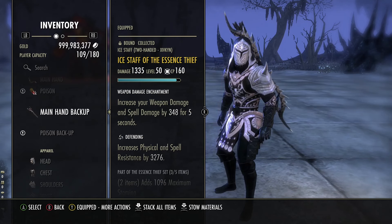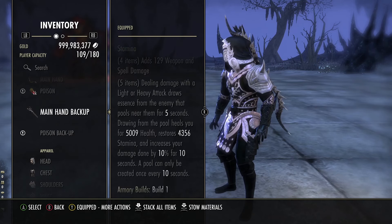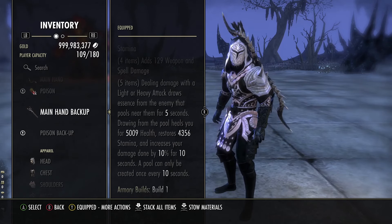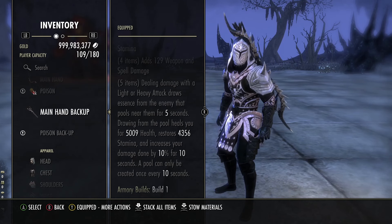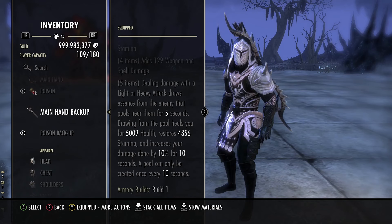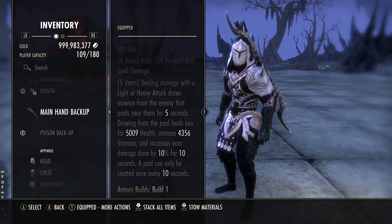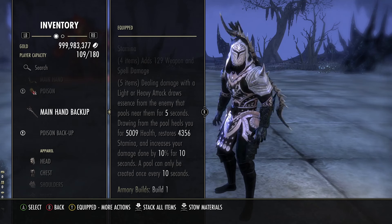Essence Thief has a Berserker enchant with a Defending piece. Scrolling down, you get health, stamina, and the best part — you increase your damage by a flat 10%. In this game, 10% is extremely strong and gives you insane stats. Not only do you have an extra burst heal now, it also gives you your stamina back. But the 10% damage is the real highlight and there's no cooldown on it.